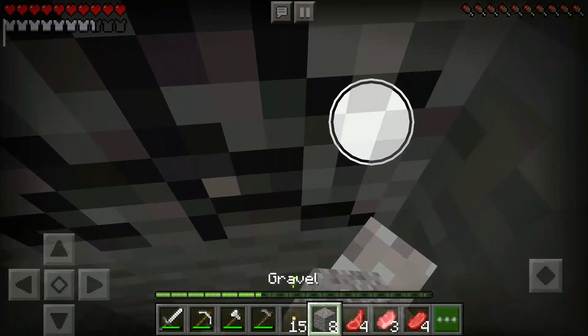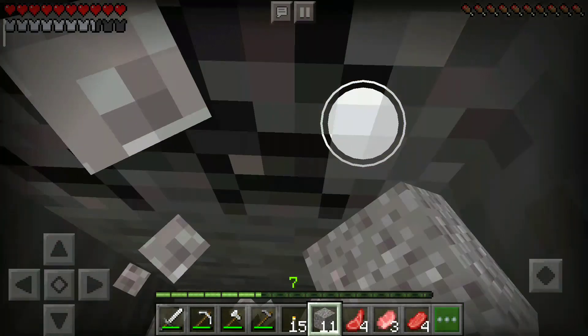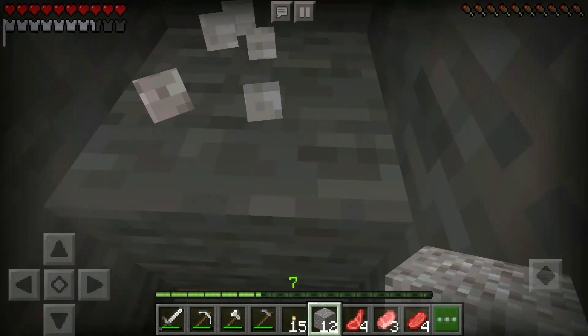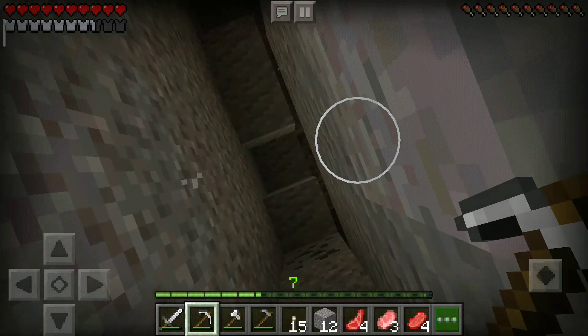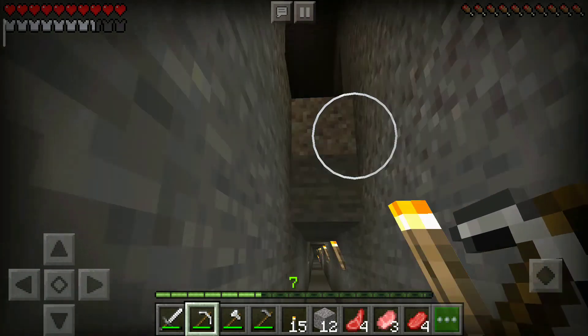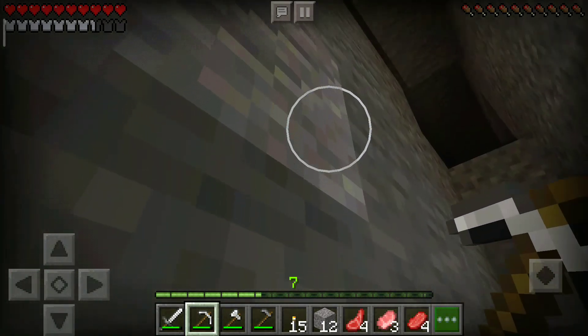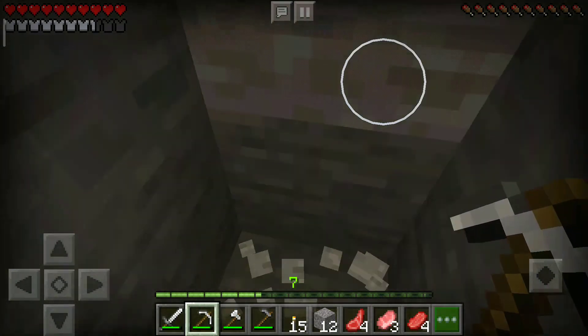I think I should get a shovel — that's the only thing I don't have. Oh, maybe a shield too. Wait, there's something up there. Should I check it out? Nah. There could be diamonds there though.